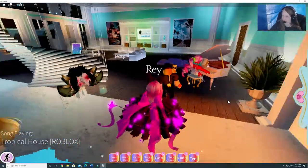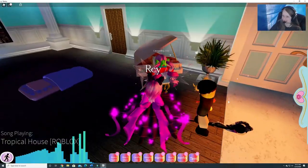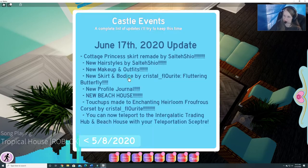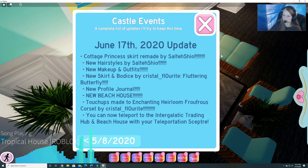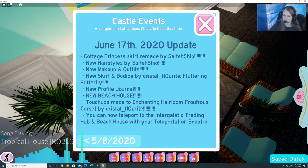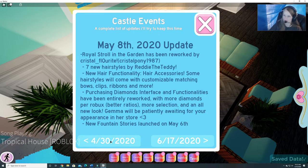Alright, let's look around. Lauren's playing the piano and there's a cute little area over here. Update book — let's look at that. June 17, 2020 update: cottage princess skirt remade, new hairstyles, new makeup and outfits, new skirt and bodice, new profile journal, new beach house, touch-ups made to enchanting heirloom corset. You now teleport to the intergalactic trading hub and beach house with your scepter. And you can actually flip through all of the updates — really cool.